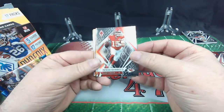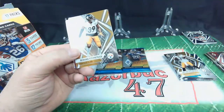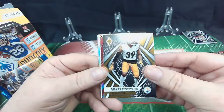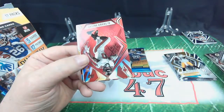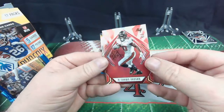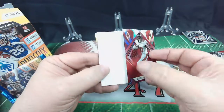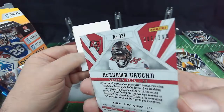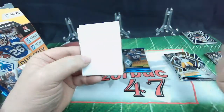Patrick Mahomes — very good, cool card. Minka Fitzpatrick. Hey, Keyshawn Vaughn, rookie card — cool deal. Another filler card. Keyshawn Vaughn — is that numbered? It is numbered, out of 299. Nice card, we'll take it.